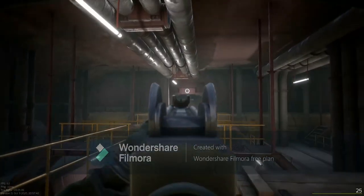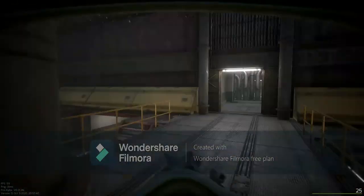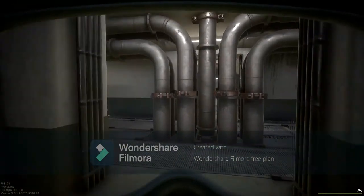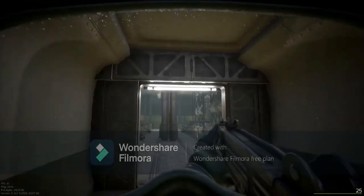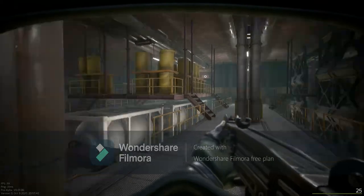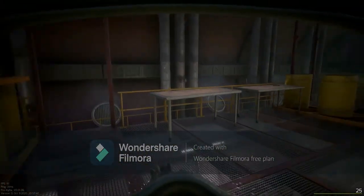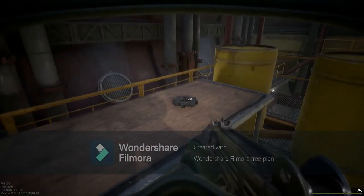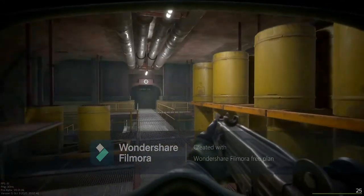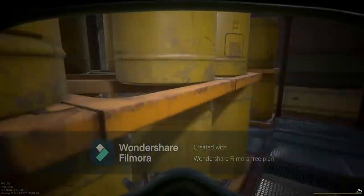There are escape pods at the end of either of these side rooms — two on each side. If we head to the other side, this door will spawn closed. On here, you have tables with meds, more crafting ingredients, and some metal scrap. There's another escape pod here, and one over there as well.